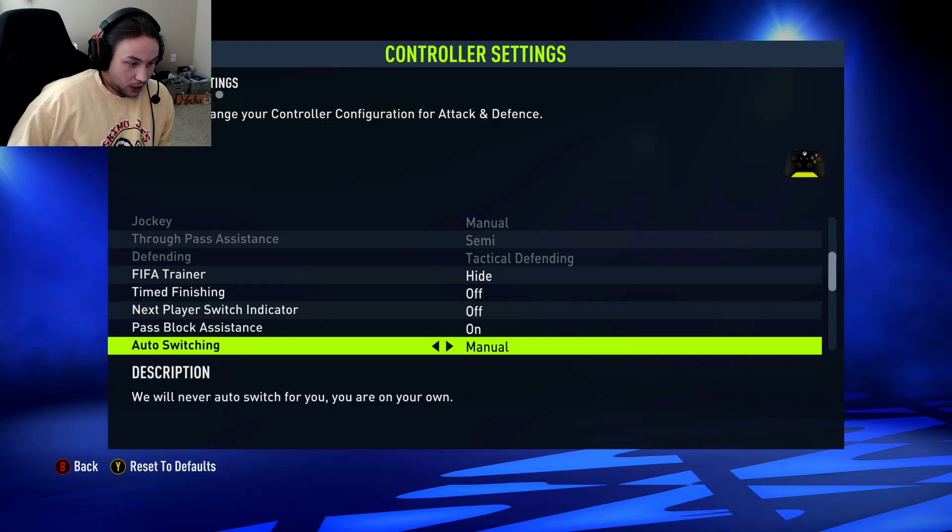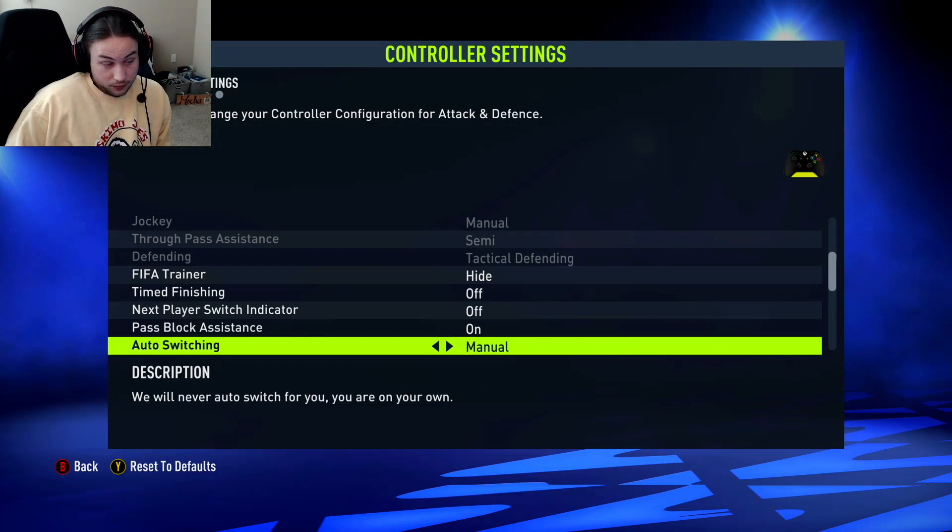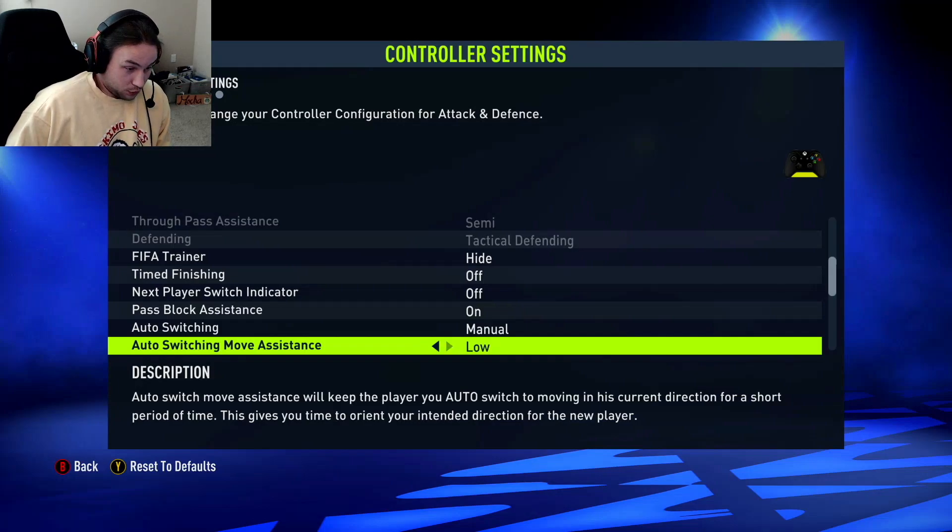Auto switching — I had it on manual. I don't like it when it switches for me, even on through balls or air balls. A lot of people have it on loose balls or only air balls, but I just like it completely manual — that's just a preference. Auto switch moving assistance — you're going to want that on low. When you switch to a player, it'll keep that player running in that direction for a little bit. If you have it off, wherever you're pointing with the stick, your player will move that way immediately. Low just eliminates a little error in that situation. I wouldn't recommend high — just keep it on low.